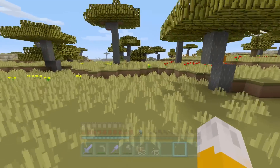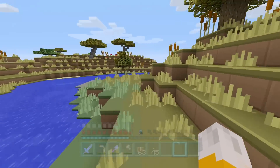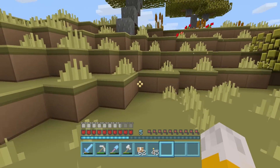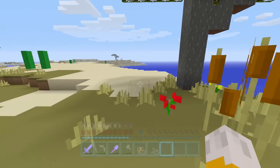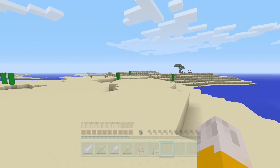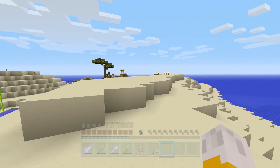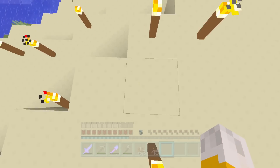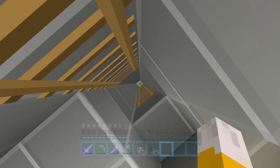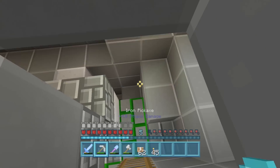For some reason in this world the end portal room was completely blocked off and away from everything else, but in another world of the same seed it wasn't. I don't know if this world glitched. But now I know where the doorway should be, I'm going to be able to just dig my way through and find it. I've basically marked an area with torches of where the doorway was, and if I just keep digging in that direction I should find the end portal room. So if you are doing this challenge, don't panic if you don't find the end portal - just do what I'm about to do.